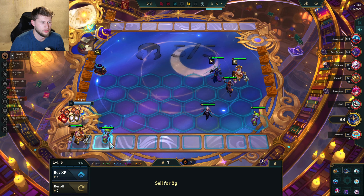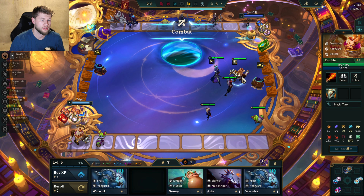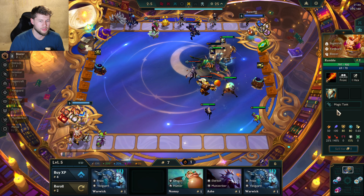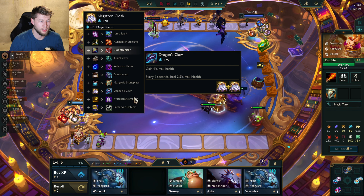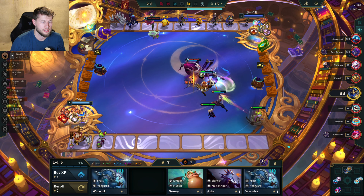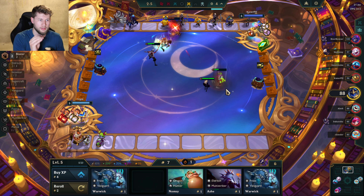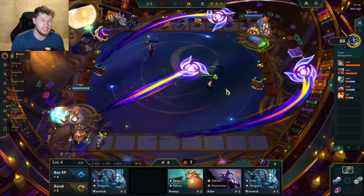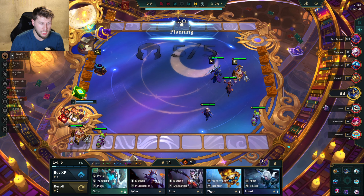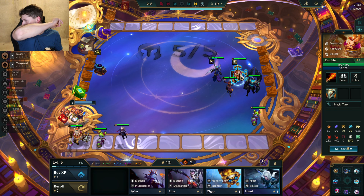I'm gonna push level. The reason I'm gonna wait is because getting a Dragon's Claw on Rumble would be really good. Obviously having the Gargoyle Stoneplate is gonna be really nice, but I think Dragon's Claw would also be great. I'm gonna see what the radiant item is first before I put the cloak on him, because some big stuff could happen.